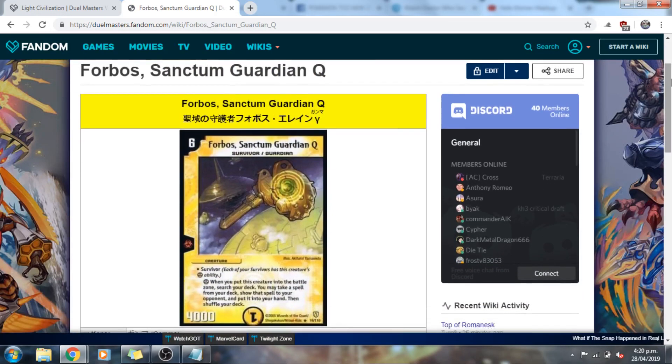Given the description from the previous entry, it should come as no surprise that the number 6 spot goes to Forbos, Sanctum Guardian Q. He's a survivor, but we don't really care about that. Like Fal, he has great stats and is a mini-boss in his own right. The power of mini-bosses tends to get understated — it's really useful to have one around to maintain board control and keep swinging at your opponent when you can't find your boss monster. We prefer him to Fal because Spell Surge is just as useful but more versatile than Spell Retrieval. You can consistently curve into powerhouse spells like Lost Soul, Apocalypse Vice, and Miraculous Plague, which gives Forbos a slight edge.